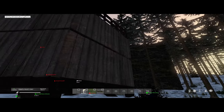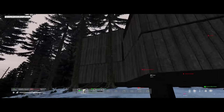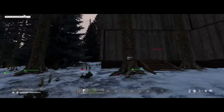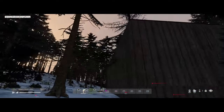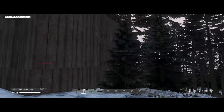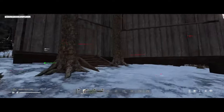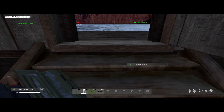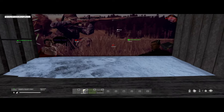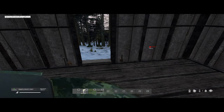Hello everybody and welcome to my base. This is my fake entrance. There is a trip wire that you can't see. That's why I'm crouching through there.